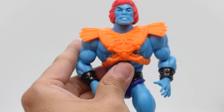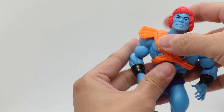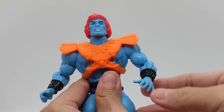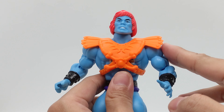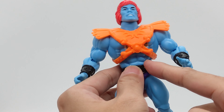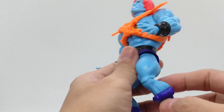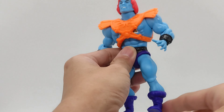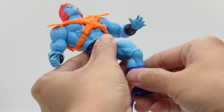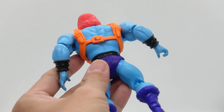Right here you have Faker. He has waist articulation, you can remove his head, his face, his upper arm part here, and you can also remove the torso — the waist as well. He can basically kick back and forth, and you can bend at the elbow. Same articulation as the rest — this is a nice sculpt.